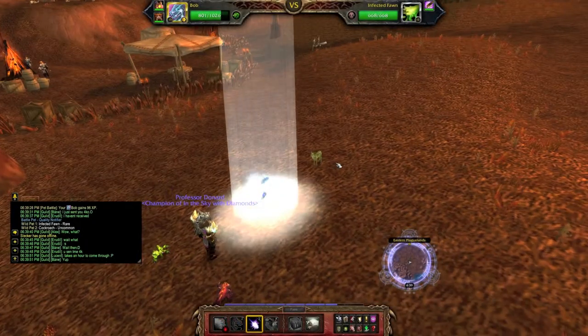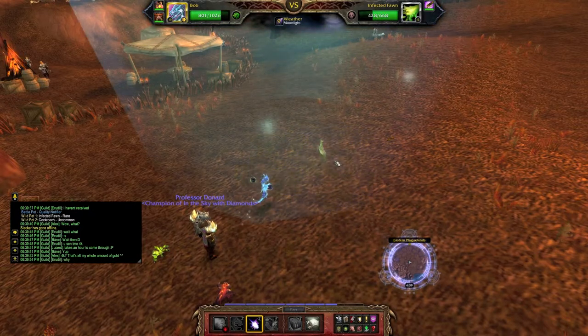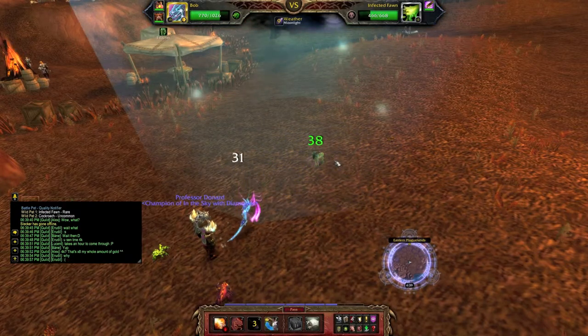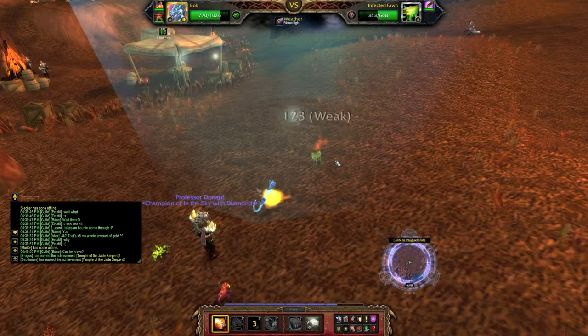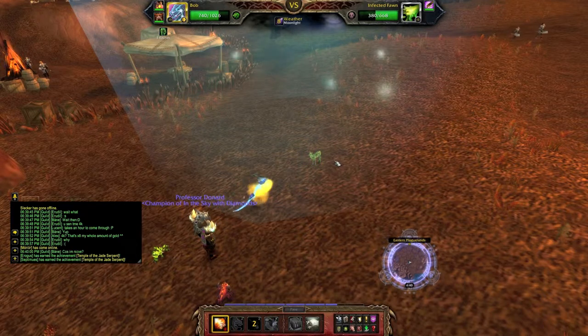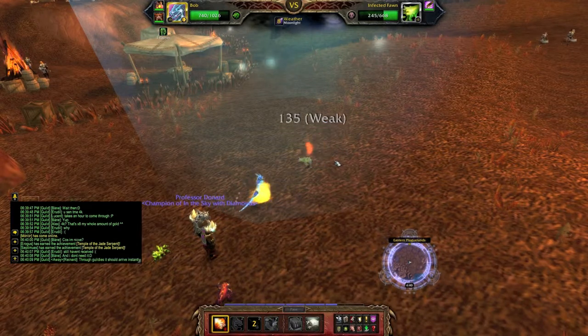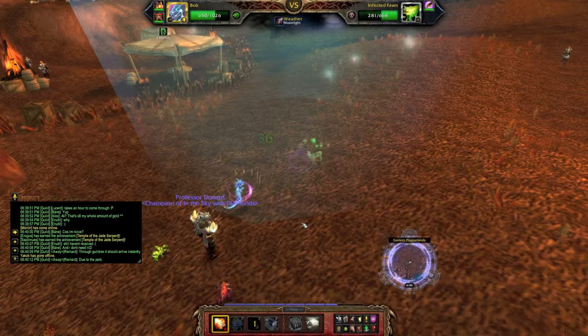G'day everybody and welcome back to Gotta Collect them all. Today we are after the infected fawn, which can actually be caught in 3 different places, but my suggestion is to go to the Eastern Plaguelands simply because the infected fawn is all over the place there, as the Eastern Plaguelands is filled with a lot of dead things.